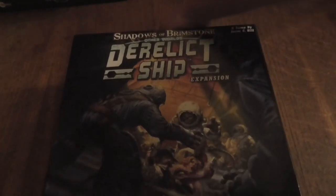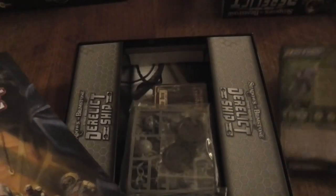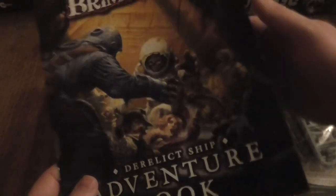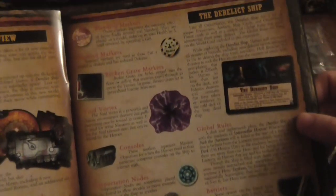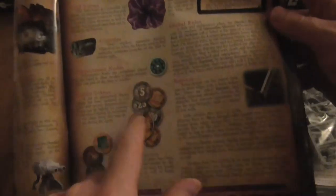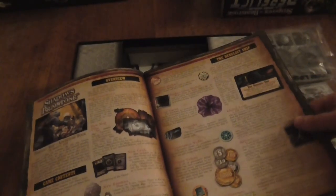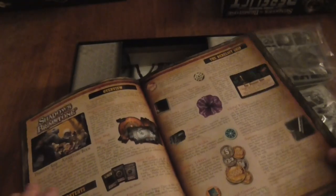I'm going to open this up slowly. Straight away, the first thing I come across is the rulebook. I'm going to move models to one side and do tiles first. There's a rulebook for the derelict ship, and it tells you what the game should contain. There's stuff about grenades, broken gates, and so on. There are also money tokens — that will make things about 20 times easier. Kudos to Flying Frog — that's just made all the paperwork so much easier. I love that.